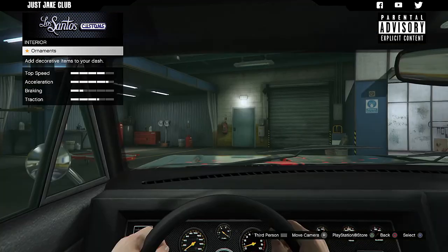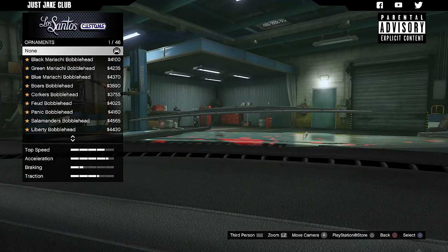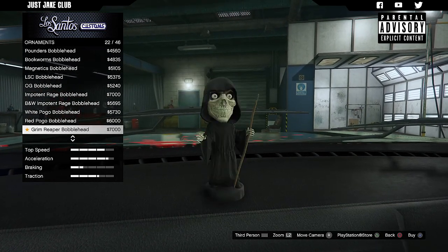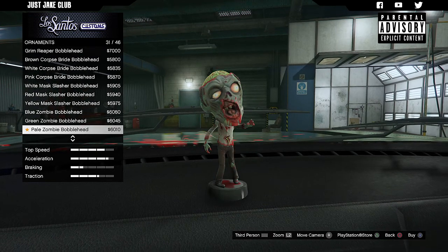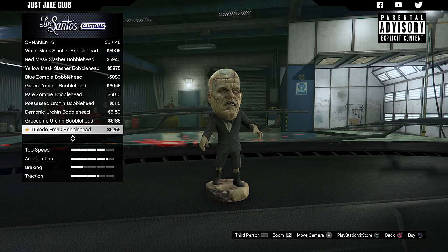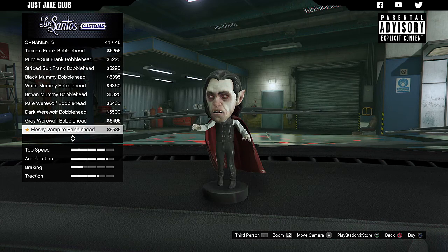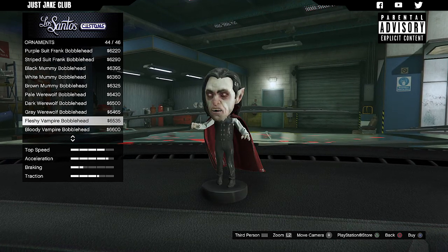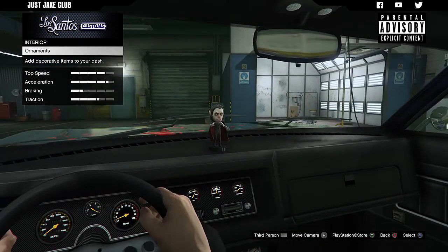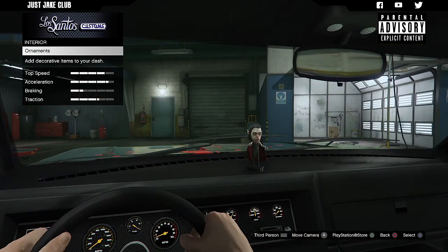Then we've got the interior — same as the Albany Frankenstange, the interior is just an ornament. All these ornaments you can get at Benny's. None of them are world-class spectacular items for this vehicle; they're basically just little ornaments to go on your dashboard. We'll get the vampire — why the hell not? If that's your sort of thing, go for it, but I don't think it's overly impressive.